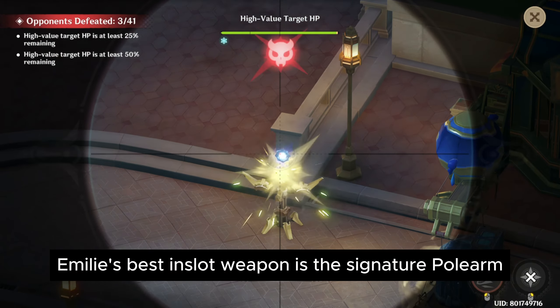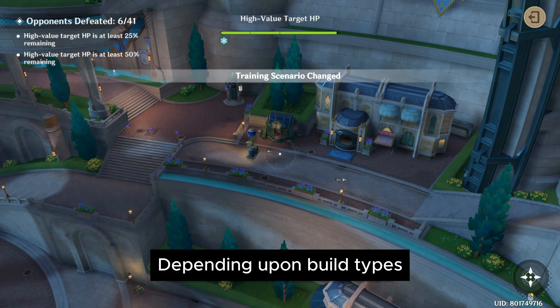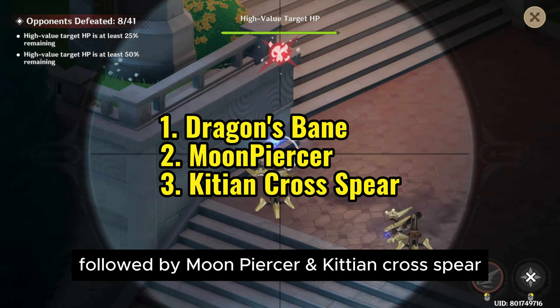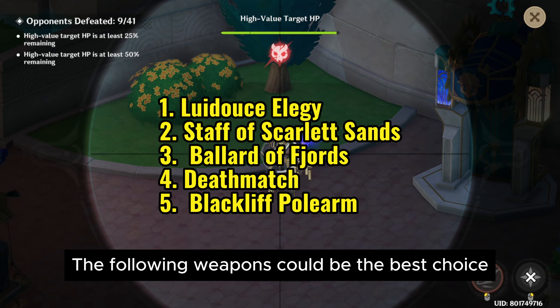Emily's best in slot weapon is the signature polearm Lumidaus Elegy. However, depending upon build type you have different options. For EM Builds, the best choice is Dragon's Bane, followed by Moonpiercer and Kitean Cross Spear. For hybrid Crit Builds, the following weapons could be the best choice.